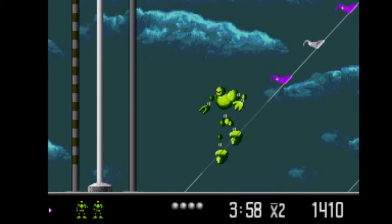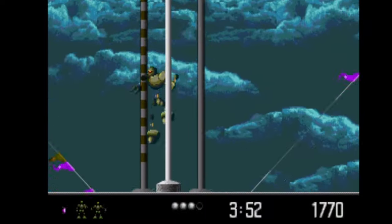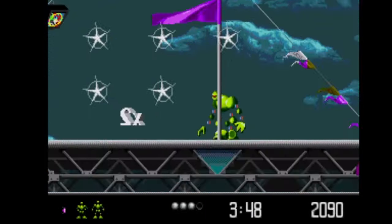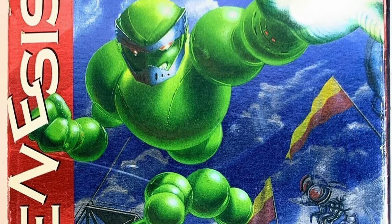VectorMan was made very late into the Genesis' era, and it was intended to be Sega's attempt at what Donkey Kong Country was for the Super Nintendo. VectorMan went crazy, and they used it to show that the Genesis wasn't over with just yet. It got put on all their premiere marketing stuff too.